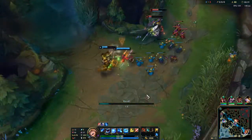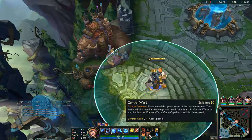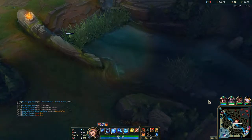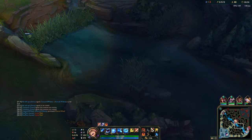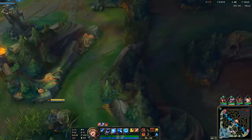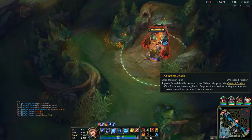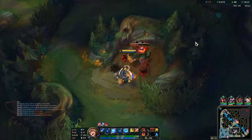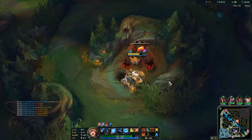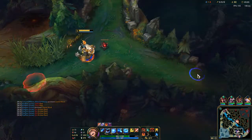Bot lane is really strong actually. Let's get the control ward because the control ward is really necessary to have control over a certain point of the map - that's why it's called a control ward and not a vision ward, which was the old name. Let's get the red buff now. I want to get the drake as well - Infernal drakes are my favorite kind.